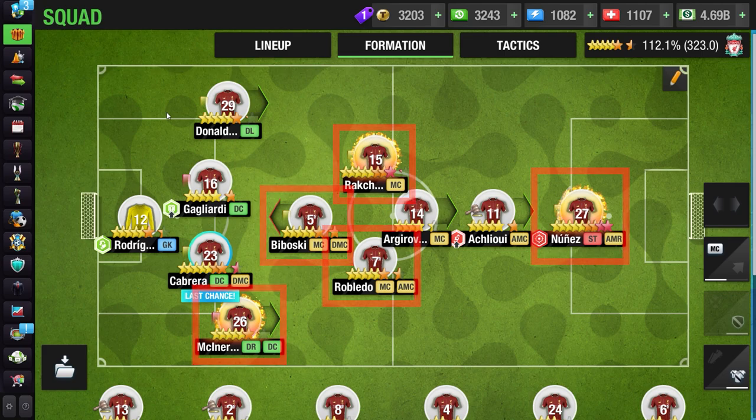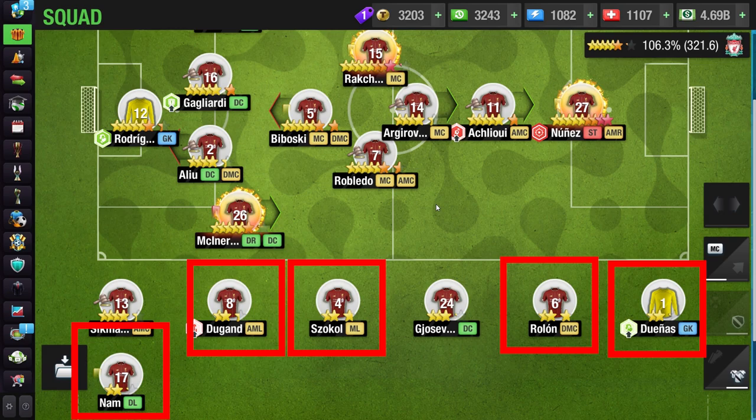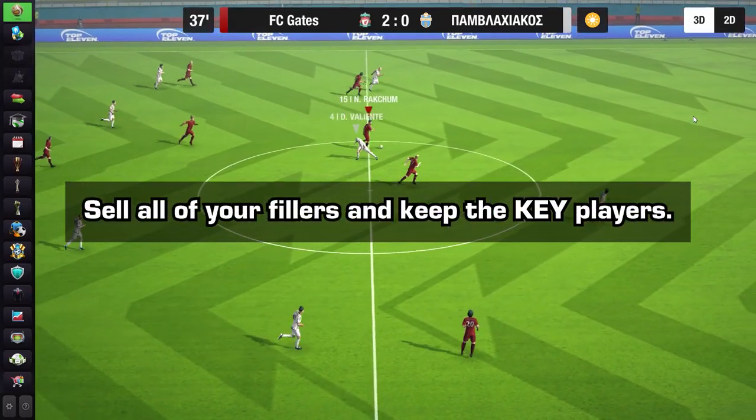In my scenario, these are my key players that I will be keeping for next season. But this manipulation also works even if you don't have any maxed-out players. Step three: check your squad for players with one or two stars. If you don't have any, head to the transfer market and buy low three-star players.